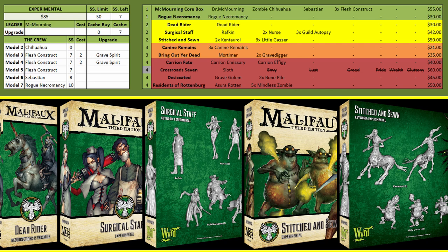As for the other yellow options we have Surgical Staff — you're taking this primarily for the nurses because they are great healers and buffers. Ratkhin you can take if you want to do a poison stacking build, though I don't think he's a great piece. The Autopsies you're mostly taking if you want a really cheap but somewhat durable model just because they have a lot of wounds.